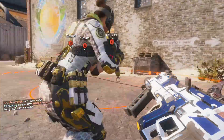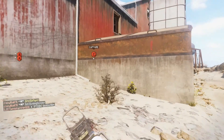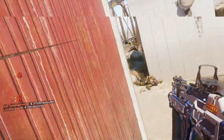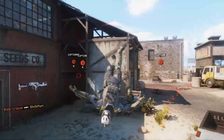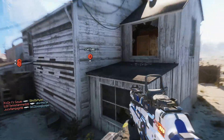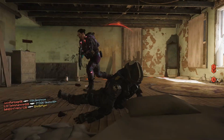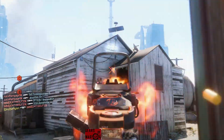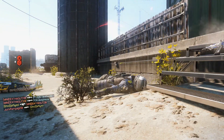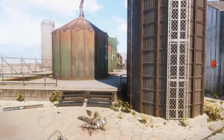Another tip: when trying to get weapon unlocks, make sure you are running a class that you are comfortable with — your specialist, perks, and everything working together smoothly. One perk I highly recommend is Engineer, because you are able to see different scorestreaks, tripmines, shock charges, C4, and anything like that, and you're able to destroy those to gain extra XP.